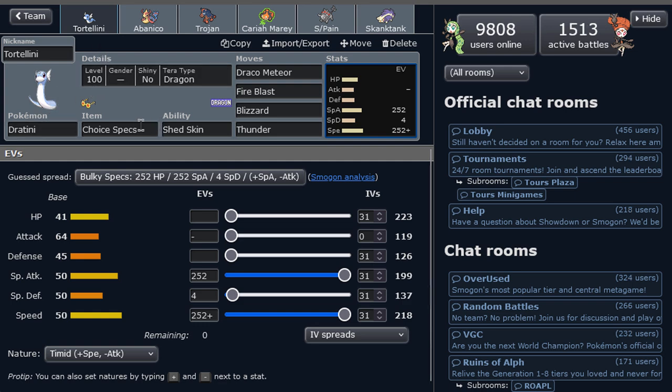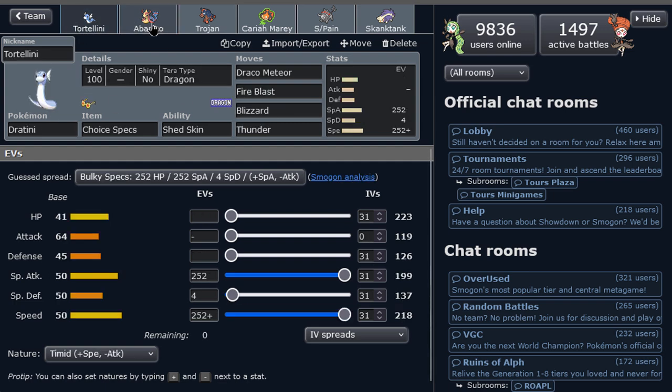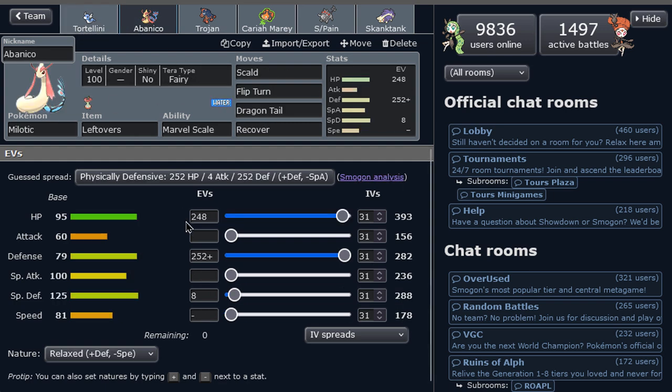Dratini is here with a specs set - it's gonna be fun. Accompanied by Milotic. This is PU, by the way. Milotic is not as good anymore - it doesn't have Toxic, that's probably the reason why. So we got Dragon Tail; we're a bulky Fairy type because we don't have any on the team, so I'll port it if we need it. Marvel Scale with Leftovers, Recover, Flip Turn for momentum - perhaps bring this beast in and kill something.